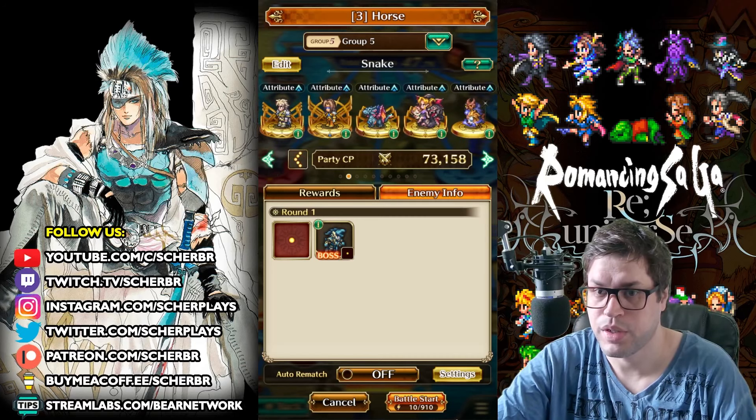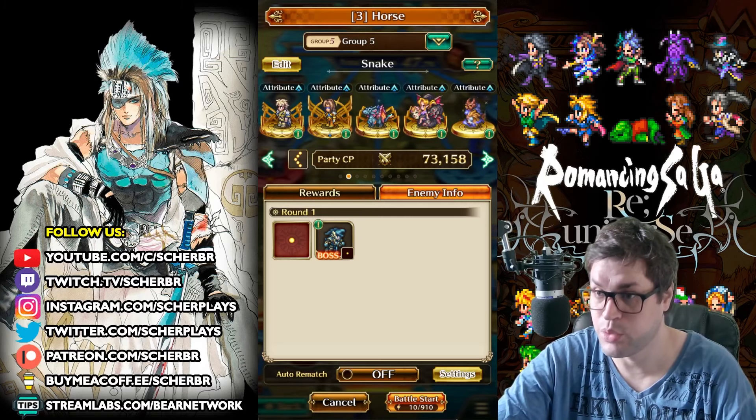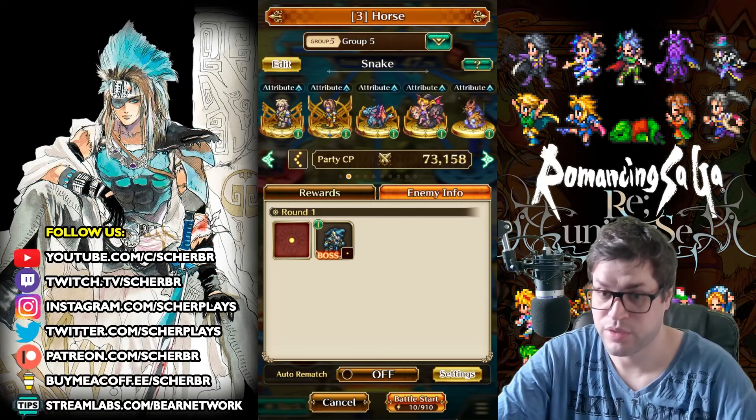Or even this other one here that uses Emperor, Rolfas, Genryu, and Byune. The strategies are the same.